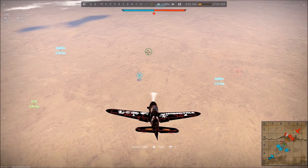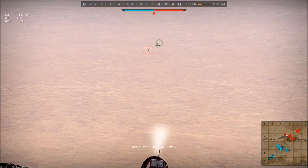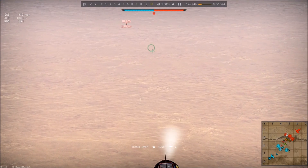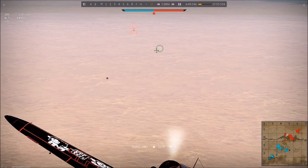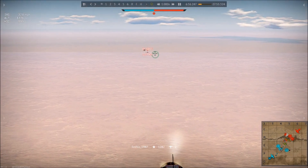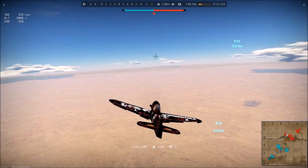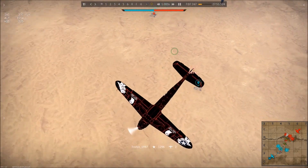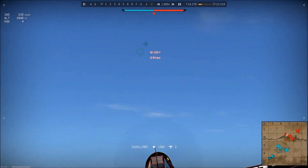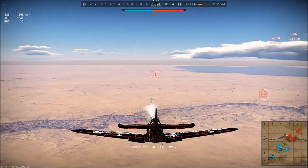Now we look behind us and the whole enemy team is behind us. I really don't feel like engaging them, so I'm diving on this BF109 who I should be able to catch. When you see a bunch of enemies at your altitude, it might be a good idea to extend a little bit away from them and not be their first target. Here you see us trying to get some hits on that 109F — he's evading, and we extended out behind him a little bit, giving us more room to maneuver. If he turns and we immediately turn, we have to turn harder to stay on his tail.